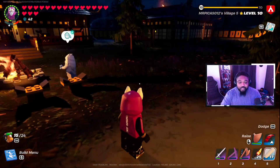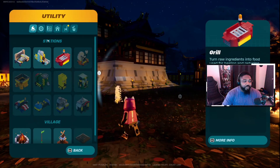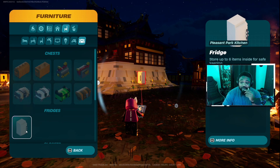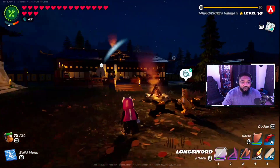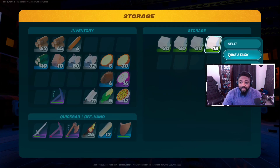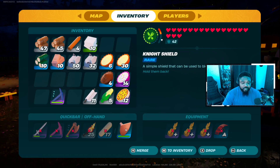We're in my frost land village. There are supposed to be some new weapons and items. Looks like we have a fridge, which can be made from marble slabs — pretty cool, that definitely wasn't here before. We need five marble slabs; I think I need two fridges, so let's go ahead and get ten marble slabs total.